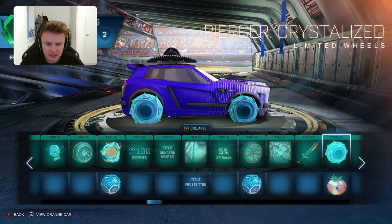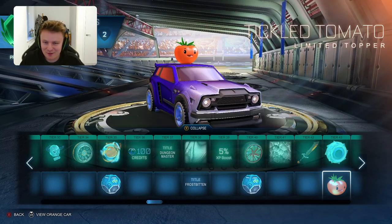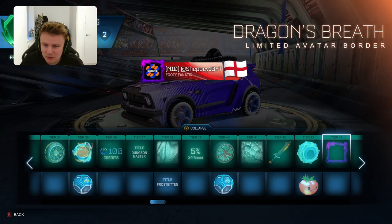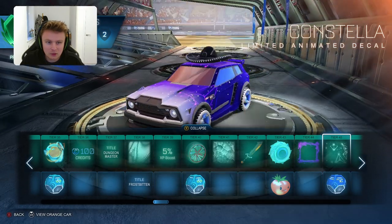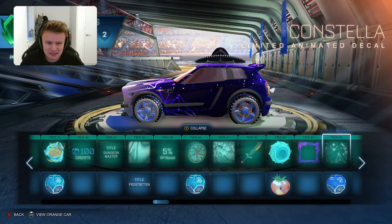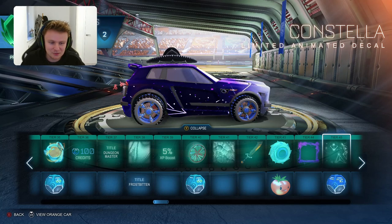Then you've got the Piercer Crystalised Limited Wheels - quite cool, you could probably make the colours work there well with a blue car. The Tickle Tomato Limited Topper - quite a funny little tomato that sits on the top of the car, I'd definitely have to use that at some stage. And then you have the Dragon's Breath Limited Avatar Border which is purple - quite a cool little one, you could probably make it work with a better banner. And the Constella Limited Animated Decal - they may have had that one saved up in a bank of all the decals they didn't use and thought let's bring it out this season.